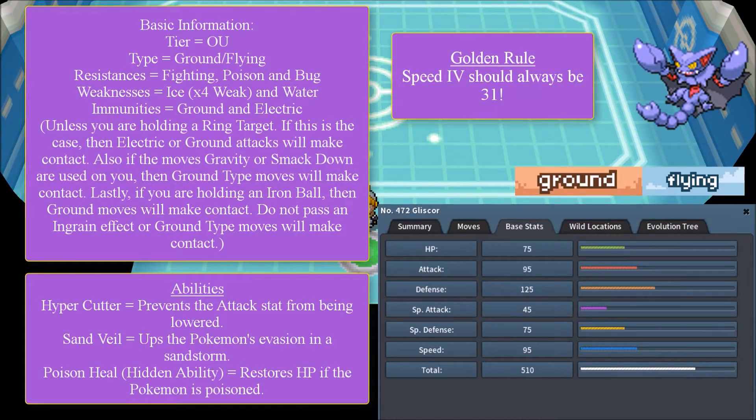Gliscor's tier is OU. Its typing is Ground and Flying. Its resistances are Fighting, Poison, and Bug. Its weaknesses are Ice — which is a four-times weakness — and Water. Its immunities are Ground and Electric, unless you are holding a Ring Target, in which case Electric or Ground attacks will make contact. Also, if the moves Gravity or Smack Down are used on you, then Ground-type moves will make contact.